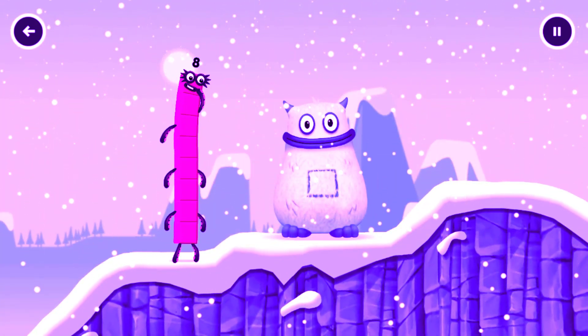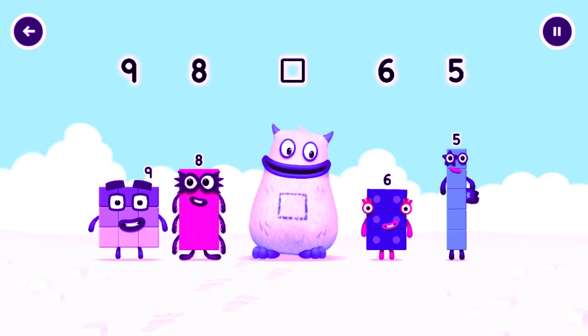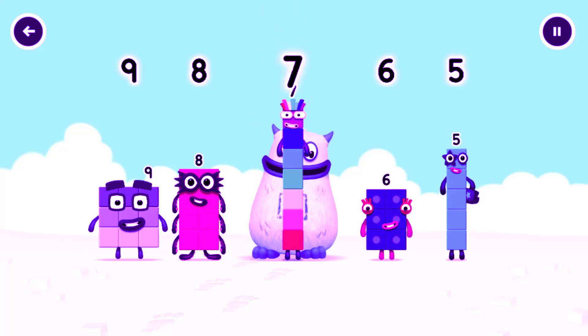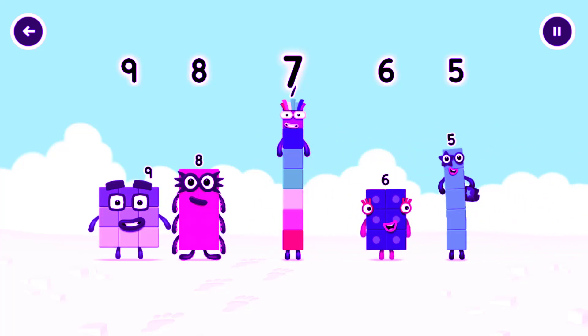Yum yum, there's someone in my tum. Find the missing number to reveal who's inside Big Tum's tum. Nine. Eight. Yum. Six. Five. Yum yum. Who's in my tum? Seven. That's right. Seven was in my tum. Yum yum. Well done. Nine. Eight. Seven. Six. Five.